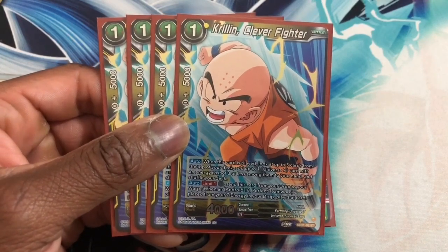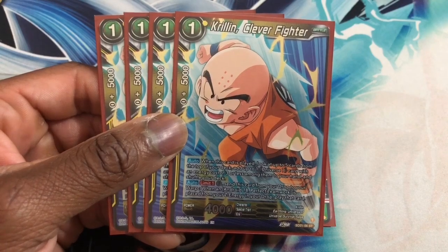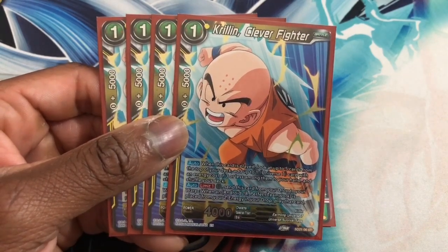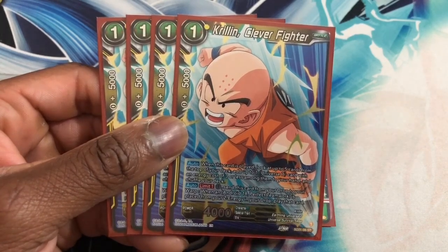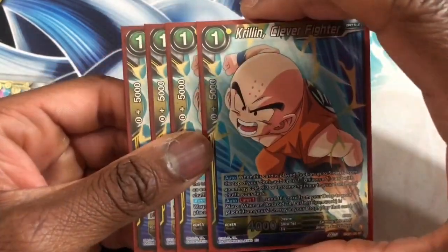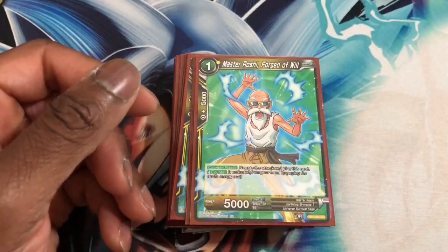Next we have Krillin Clever Fighter. When this card is played, look at the top five cards of your deck, add one U7 card with cost three or less among them to your hand and shuffle your deck. Auto Limit One — send this card from your drop to your warp when Android 18 Perfect Teamwork is placed from your Z team to your drop, then play that card. They rely on each other — it's a nice little yellow tech that helps support the Android 18 engine.